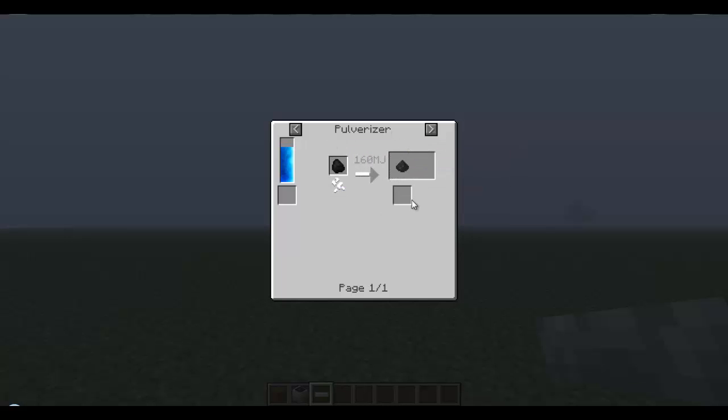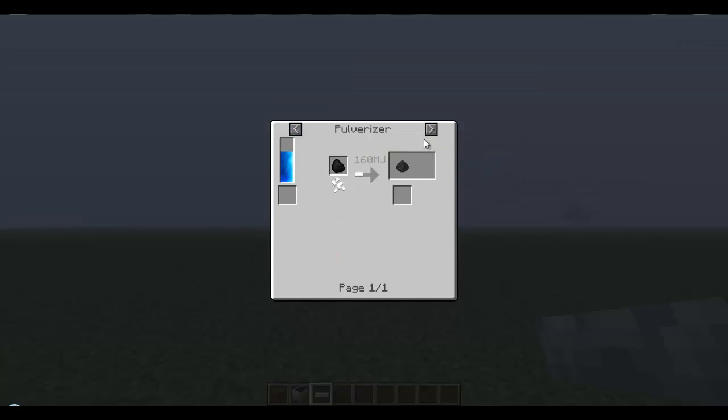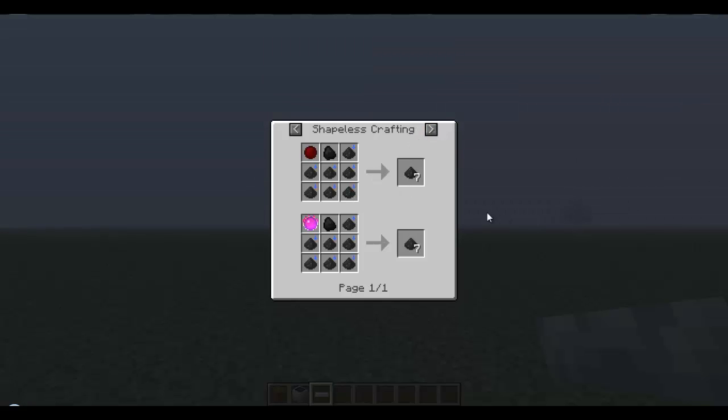I think this is the easiest way to do it. You can use macerators — that's correct. You just macerate the coal and it makes it into coal dust, or you can pulverize coal and it makes coal dust. Either of those two, I think they're the two simplest ways to do it.